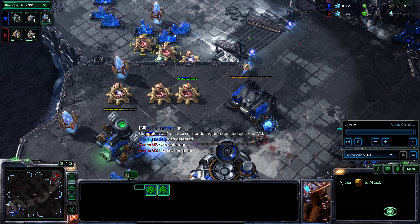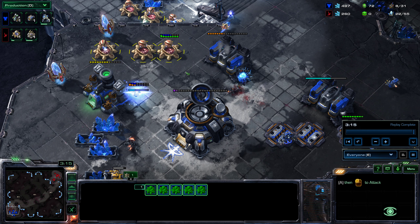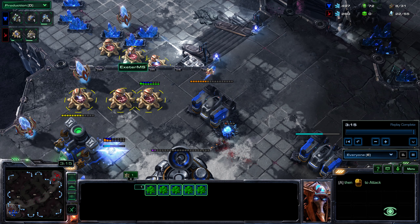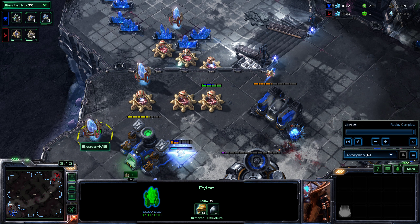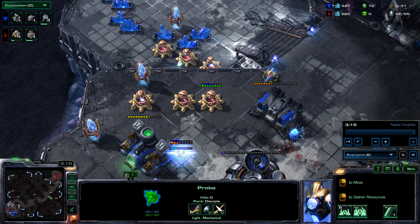If a cannon rush gets to this stage, it's already too late. Once the first couple of cannons are finished, there's a good chance you can't defend. If you're Terran, you can build a wall so the worker can't get up the ramp. A marine parked near the top can discourage the worker — it'll either shoot it and force it back or the worker dies. You can also lift buildings and fly them out of range of the cannon, forcing your opponent to spend even more resources on cannons.